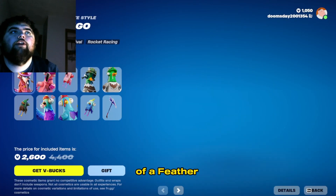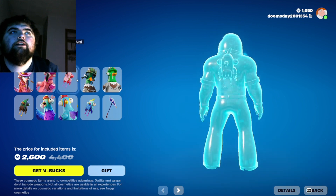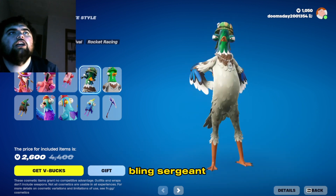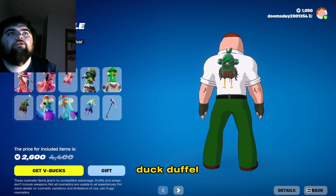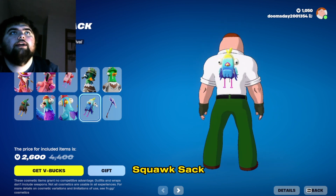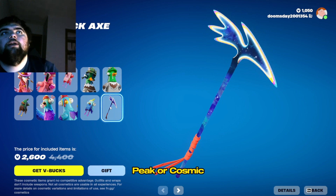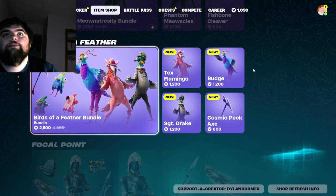And then for the Birds of a Feather, we got Birds of a Feather, Tex Flamingo, Flambango Bago Backbling, Sergeant Drake, Duck Duffel Backbling, Budge, Squawk Sack, and Cosmic Peck Axe.